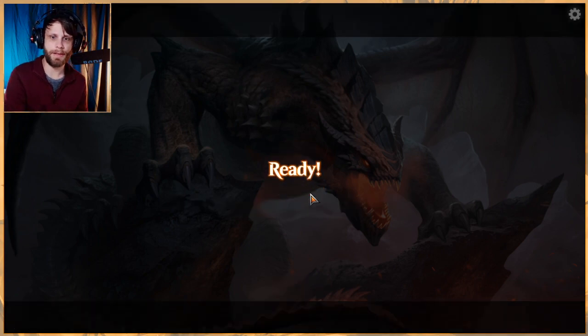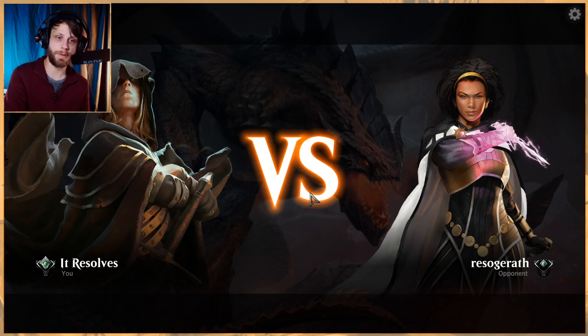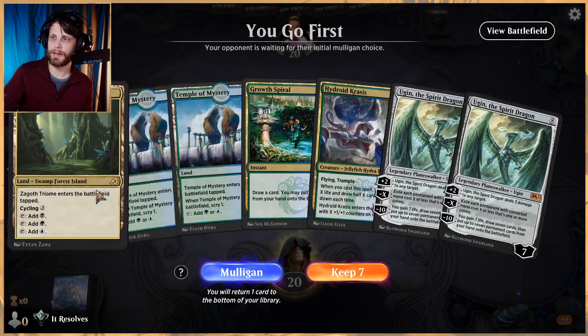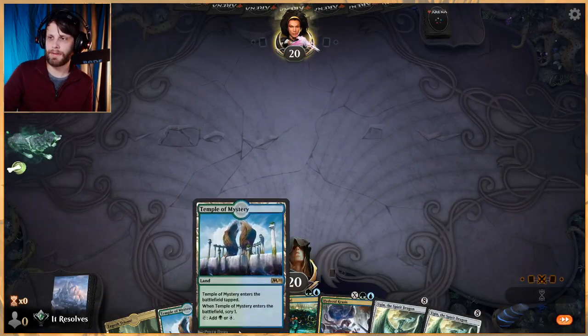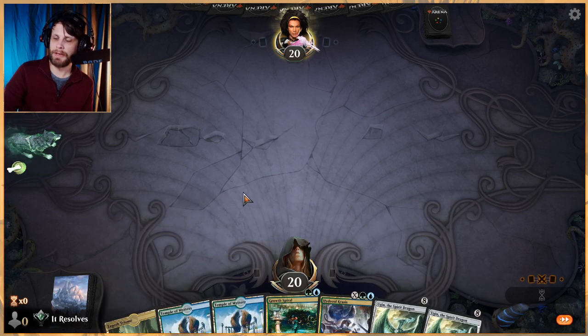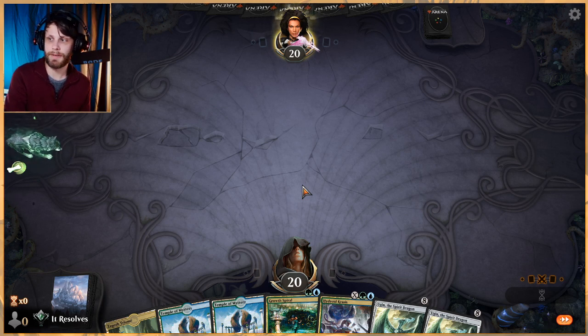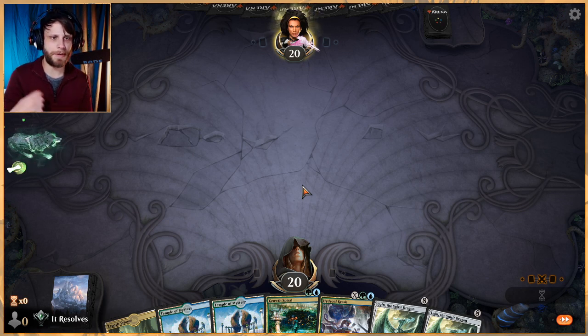Looking at the current Standard before Core Set 2021, Simic Ramp was already very good — we've gotten a lot of really good cards for that deck recently, and Core Set 2021 is no different. We got quite a number of not only very strong enablers but very strong bombs that really put this deck over the top. It's a bit of an odd hand but I'm gonna try it — definitely starting off on the back foot with only tapped lands, but Temple of Mystery will hopefully help us hit an untapped land.